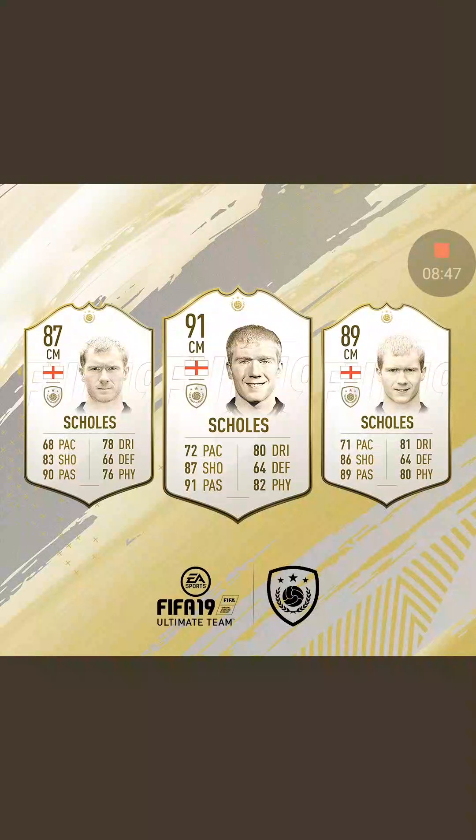Next up is his Manchester United teammate, Paul Scholes. Arguably one of the cards which they did dirty in this year's icon pulls, people are saying. But for me, it's a good card — you can't go wrong with this. If you get a prime, it's a very usable card, but the other versions have cons. That 87 center mid card is really average — the only thing that pulls it out is the 90 passing and the 83 shooting. Paul Scholes is such a great card, but if you do get him, you would not be complaining.